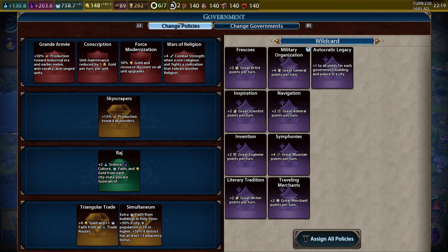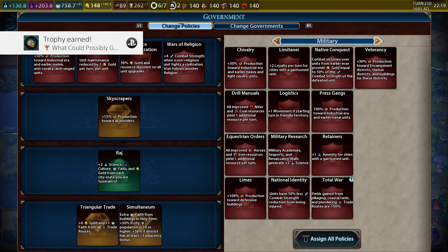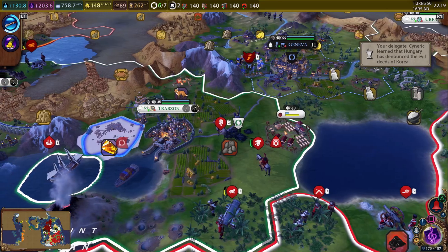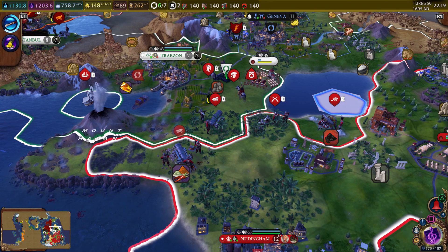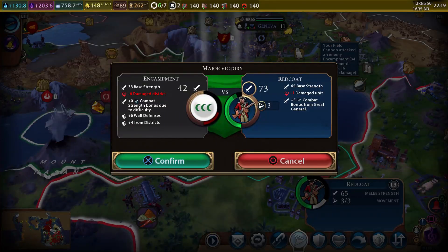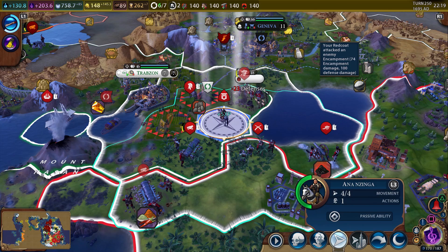So what did we get? We got four plus great general points. The civic options are conservation, mass media, or mobilization. Mobilization gives reduced unit maintenance cost, lets you declare a war of territorial expansion, allows forming armies and armadas, and one governor title. Mass media gives the Crystal Cathedral wonder, Broadway wonder with 20 plus culture, one free random atomic era civic boost, and a governor title. Conservation gives the naturalist unit who can create national parks to attract tourists, plus three envoys. I think we're going to go with mobilization.